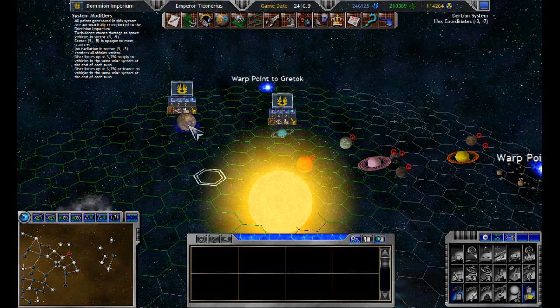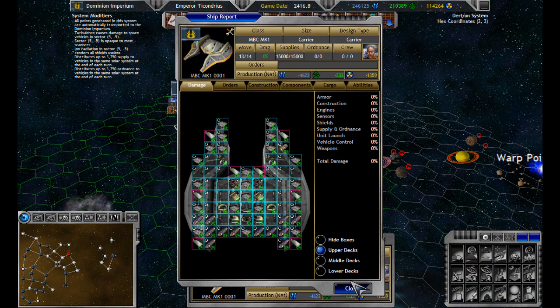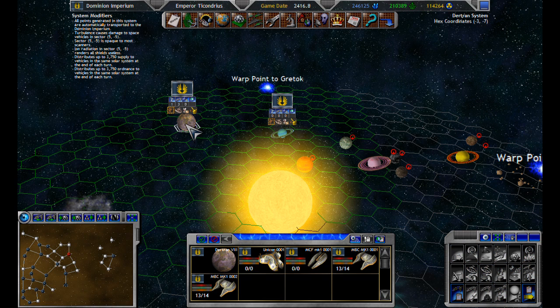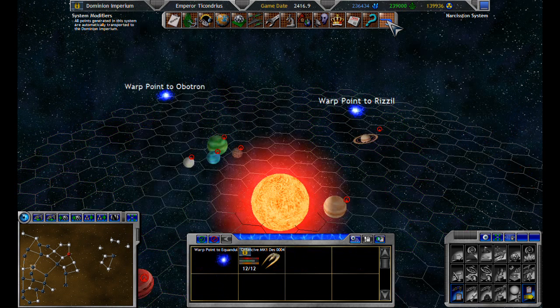I'm not too sure what that was all about. Wait — do the designs have to be identical? Because that would really suck. I've got 5 ships out of orders. I know that because... Actually, that would be one scout ship that's not there. So yeah.